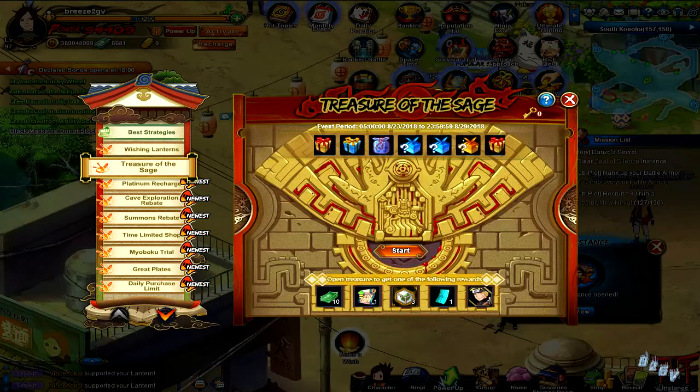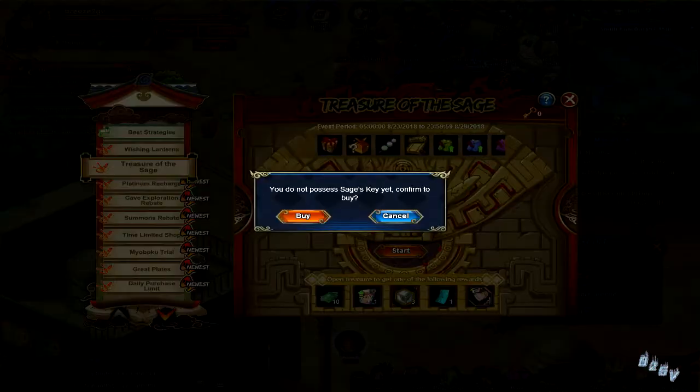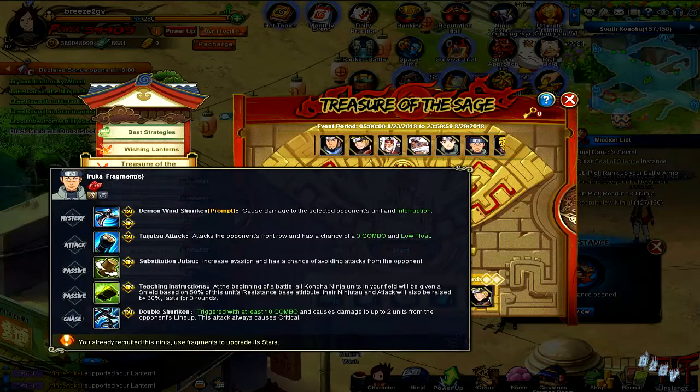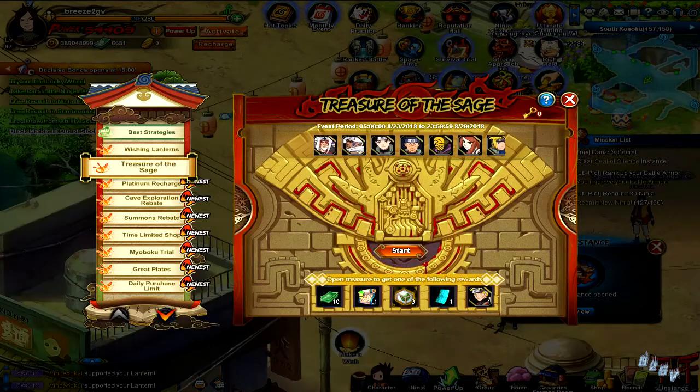We have the Treasure of the Sage event, one of my favorites — it makes stuff a lot cheaper. You do your daily stuff and get up to five free keys, then hit the start button to re-roll different items at different percentage discounts. There are some pretty good ninjas in here: sage Naruto, sage Jiraiya, Killer B, Ten Ten, Ruka, Mask Man, Kushina, and Minato with clothing including the Anbu clothing and packs with three different clothing items.